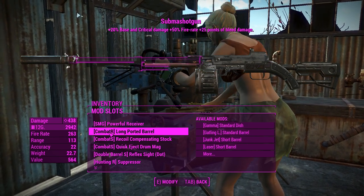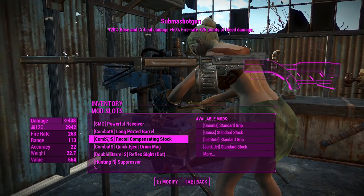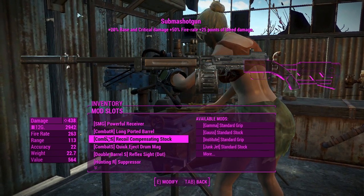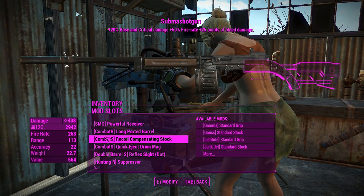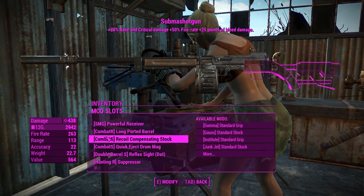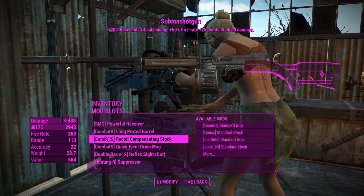Next up, the long ported barrel from the combat rifle and the recoil compensating stock. This weapon was inspired from a comment I got, and I've also had people asking me to put more PS4-friendly mods on this channel, so I've gone ahead and done that. The commenter mentioned a marksman stock, but since the combat shotgun and rifle marksman stock look the same as a recoil compensating stock, I'll be putting that on for better recoil control.